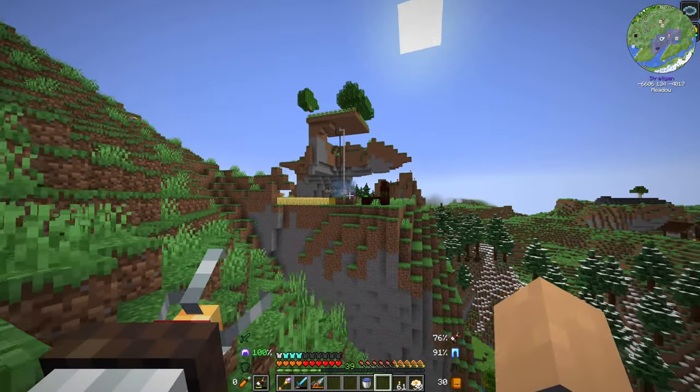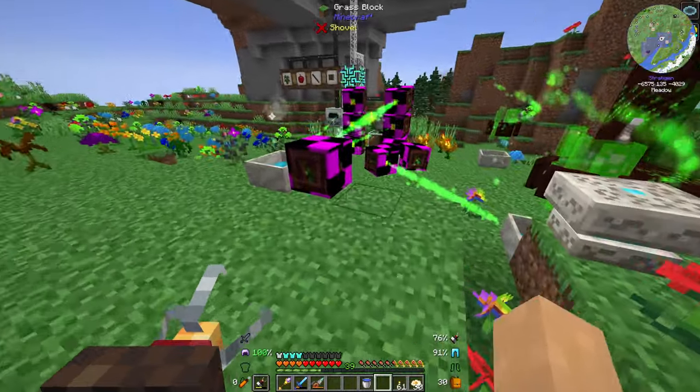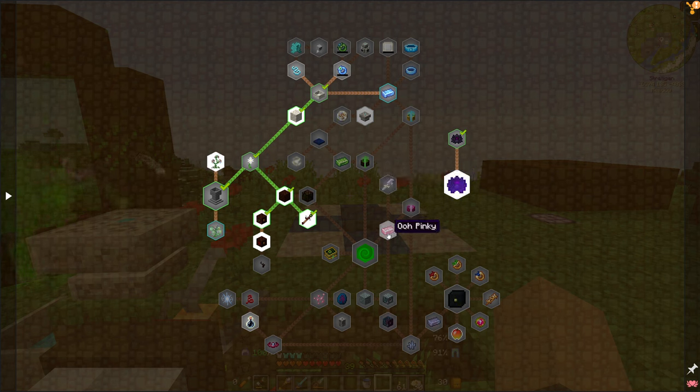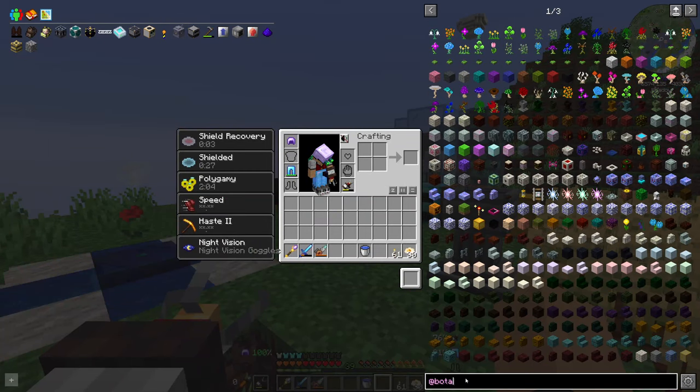Today I want to be doing a bit of Botania because we've got a lot of mana here. I was looking at it at the end of the last episode and I want the Rod of the Bifrost because that sounds really cool. So I just need to get Elven mana spreaders. Let's go with Botania.